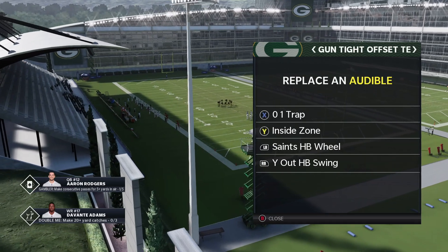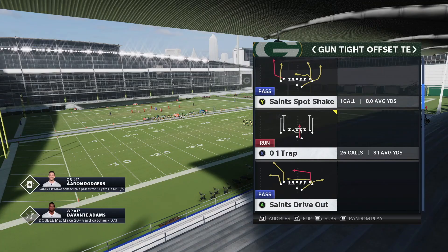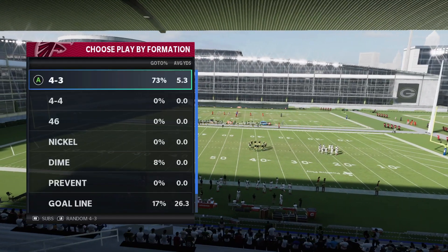As far as my audibles, I went ahead and preset them. We got 01 Trap, we got Inside Zone, we got Saints HB Wheel, and YO HB Swing. The other play I'll be talking about is Saints Inn — but again, we'll talk about that later in the video.